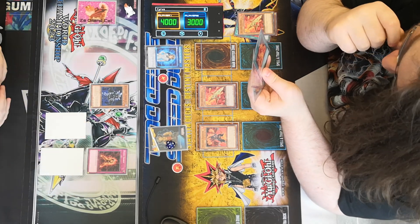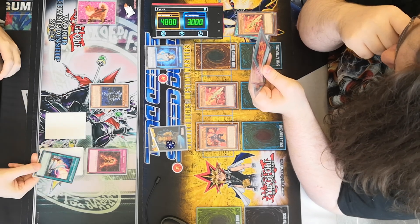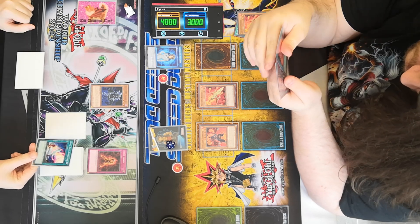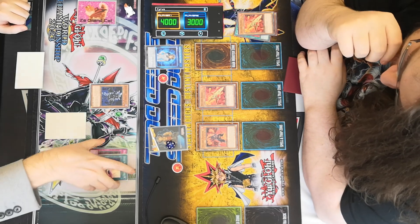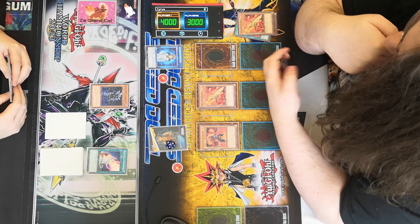I shall activate the effect of Diamond Dude to excavate the top card of my deck. It's a spell — Destiny Hero Delta Hurricane. If I control a Destiny Hero in green, yellow, and black, that's the cost. The effect is destroy all cards the opponent controls. So I ignore the cost and shall just use the effect.